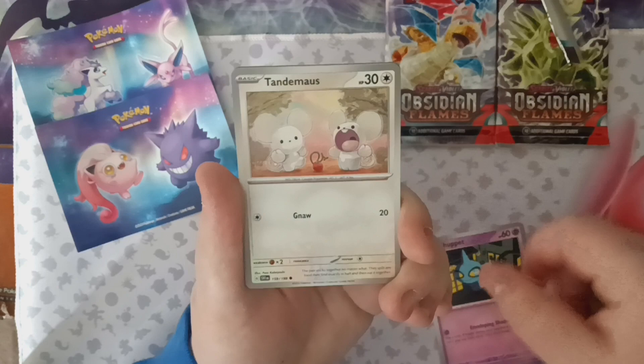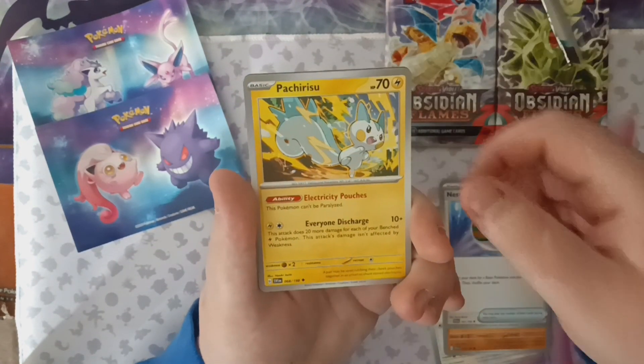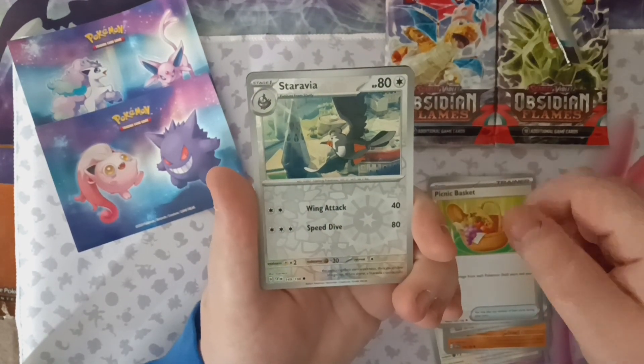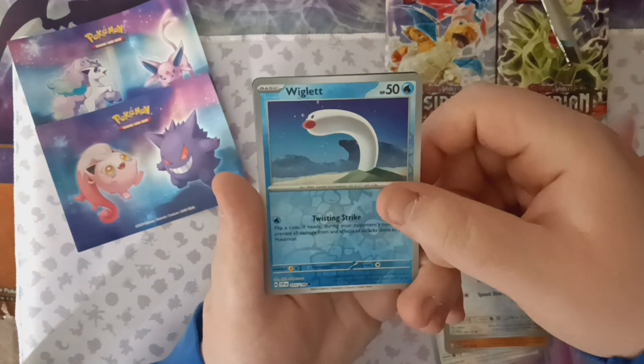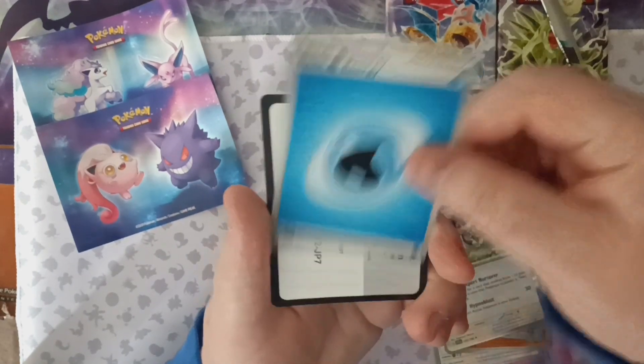Got Shuppet, Tandemouse, Smoliv, Frimape, Nest Ball, Pawmi, Picnic Basket. Got a Staravia for the first reverse, a Wiglett for the second one, and an Ndidi for our Hollow Rare, a Water Energy, and a code for you guys.